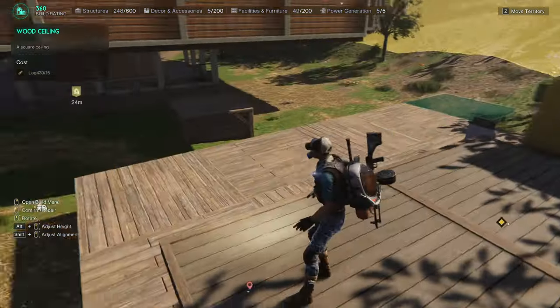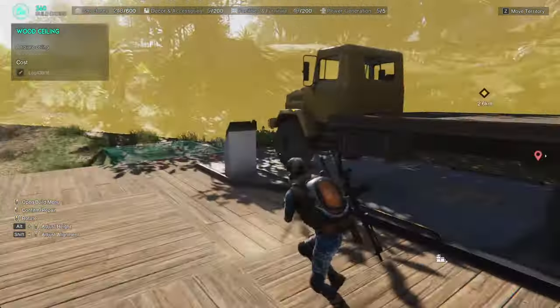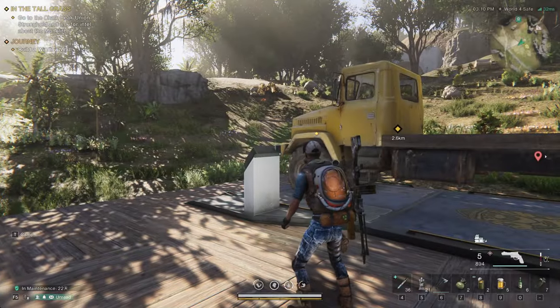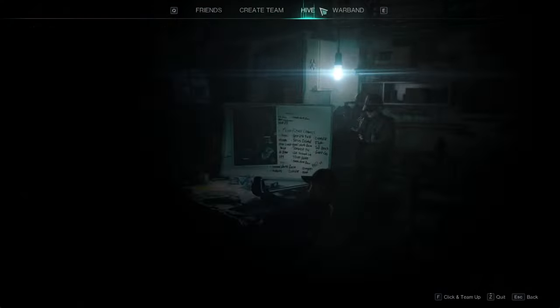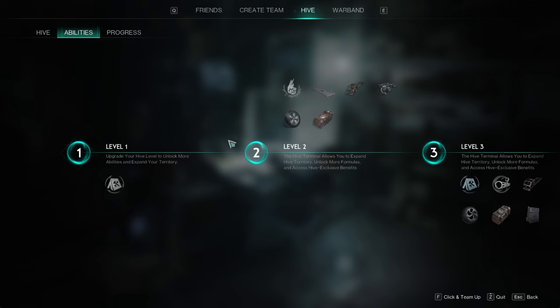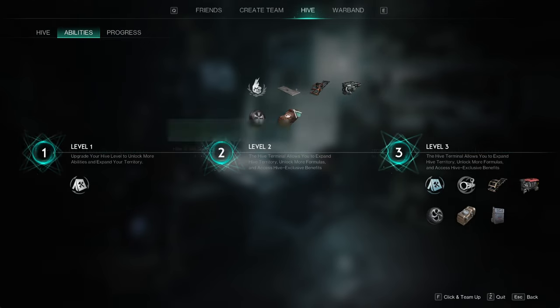Alright, so this is going to be a little bit different. Let's check out something cool here. When you level up your hive, as you're leveling up your hive, you get abilities. At level 2, you can build the hive garage, and it gives you these abilities here.